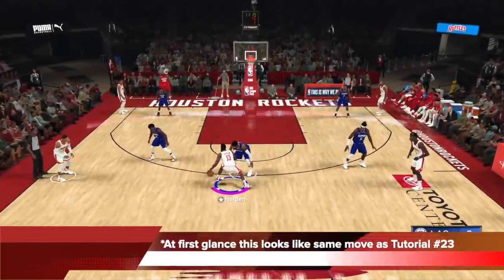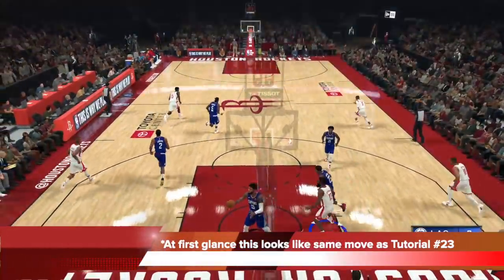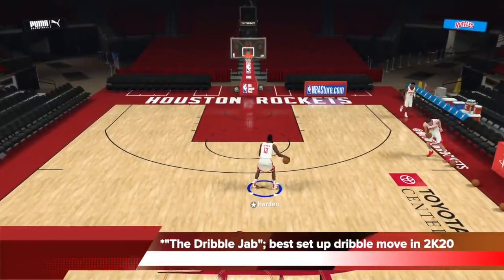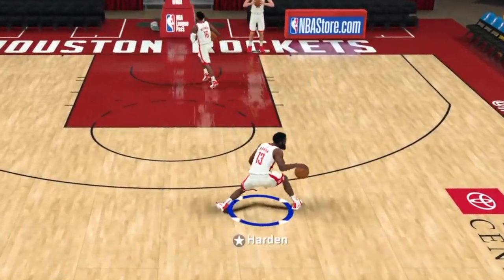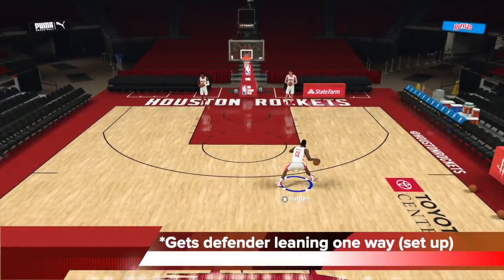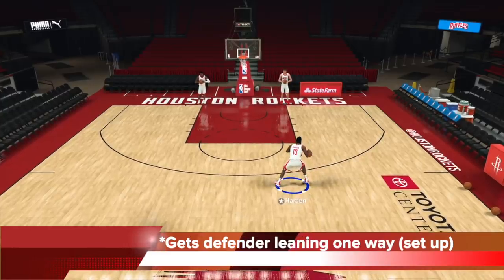At first glance it looks just like the same move as tutorial 23 — you can't really see this extra sauce at the beginning because it's very subtle but incredibly effective. What I added in was this dribble jab right here. This is the best setup dribble move in 2K20 — that classic dribble jab that LeBron used to do when he was younger with the Cavs and the Heat. It gets the defender leaning one way, and that's the perfect kind of setup.